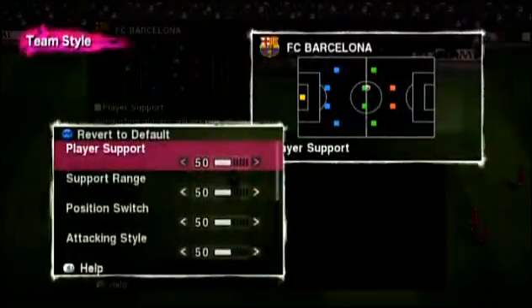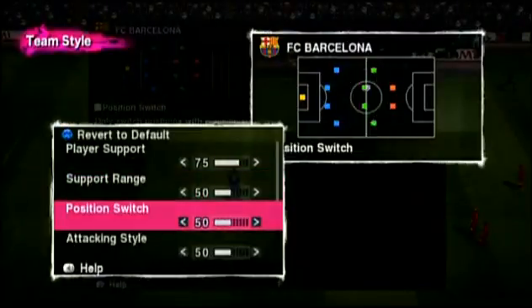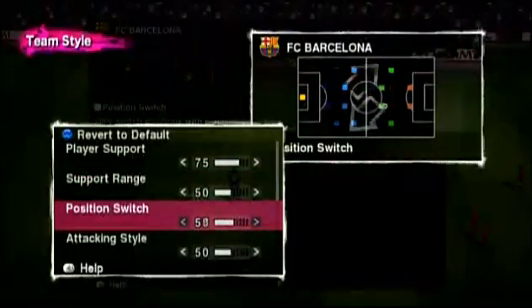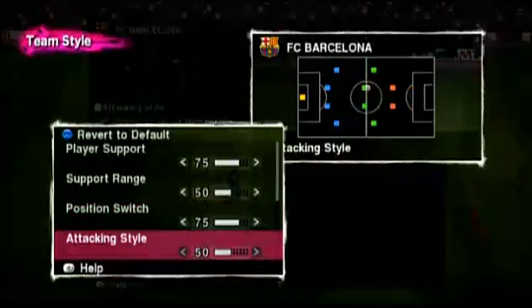Let's take a look at the four offensive sliders. Set player support high, as well as support range, making short passes more effective. Position switch is frequent, and attacking style uses the flanks more, as Barca are a side that likes to play with width.